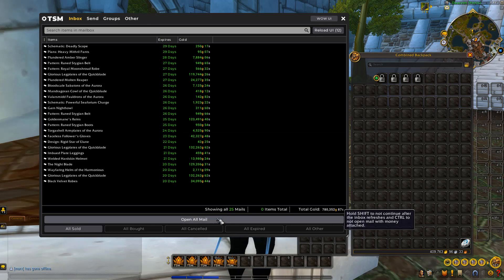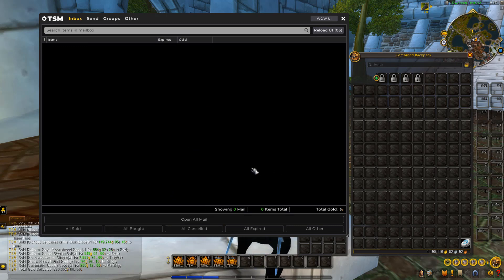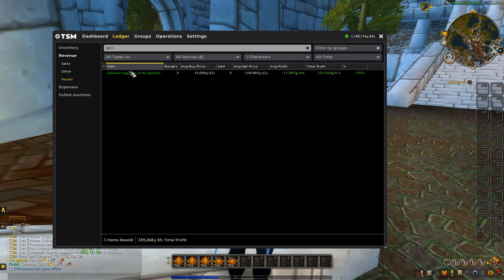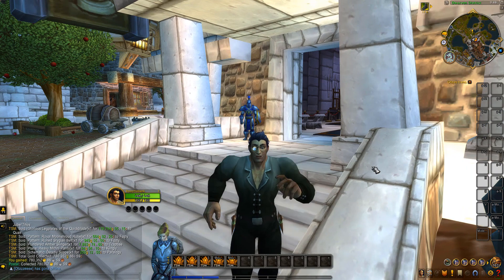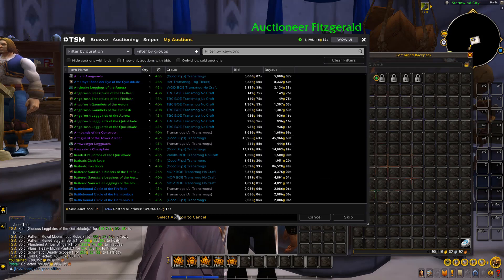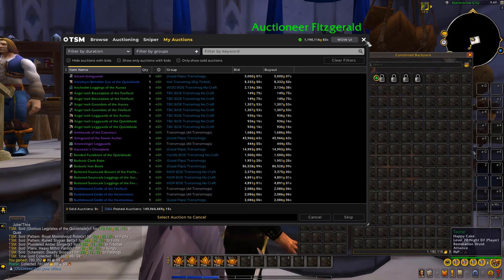Let's go ahead and collect the gold. This brings the liquid gold on Frostmourne up to 1,190k — we're growing back up extremely quickly. We paid 15k each for the Glorious Plate Legs and sold them for 130k and 119k, so extremely good flips. The total auction house value on this realm is looking really good at 149.9 million — a lot of gold in items listed.